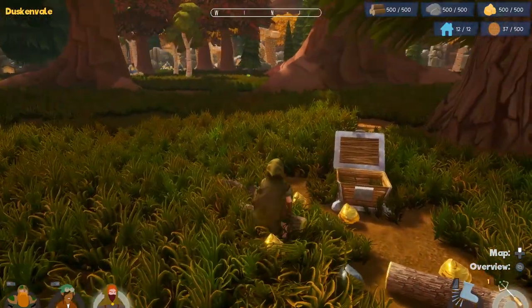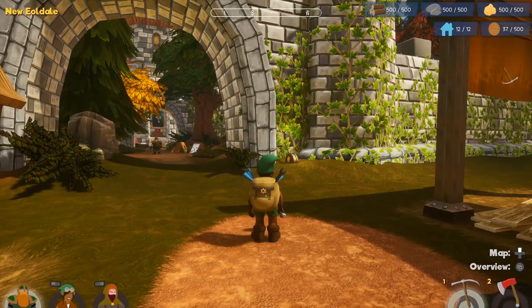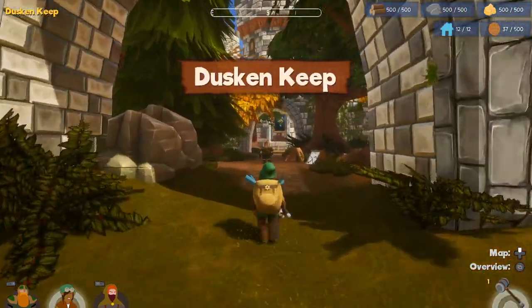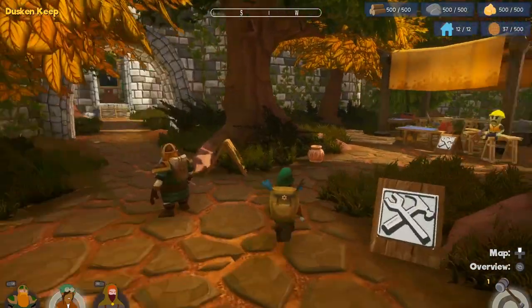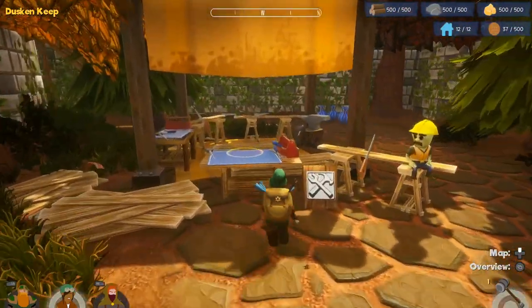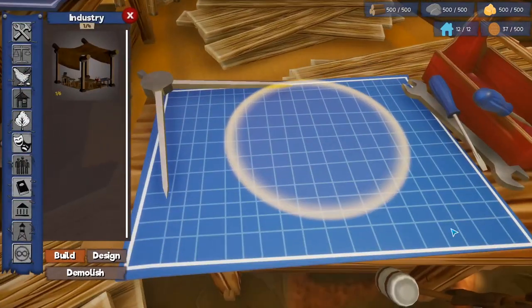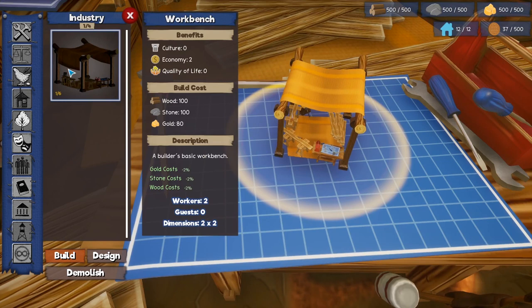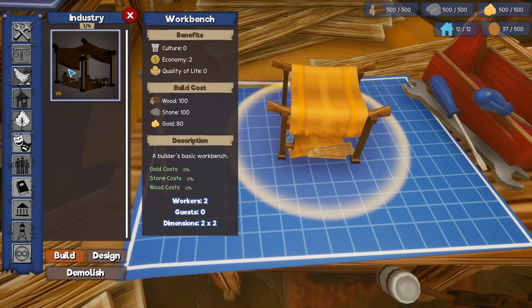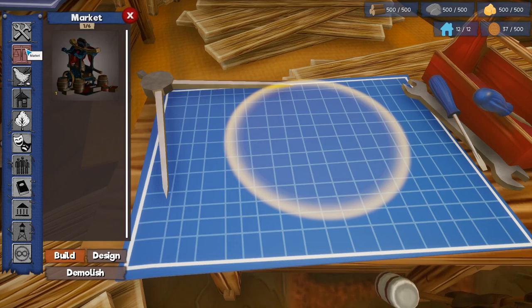I can't even pick this stuff up because our things are full. Let's go to our builder and build some more buildings and use up some of those resources. We go to the table here, press Y. You can just build the buildings that are listed there. I might build another workbench — there's only one — and probably another merchant stall as well, to get us some more money.